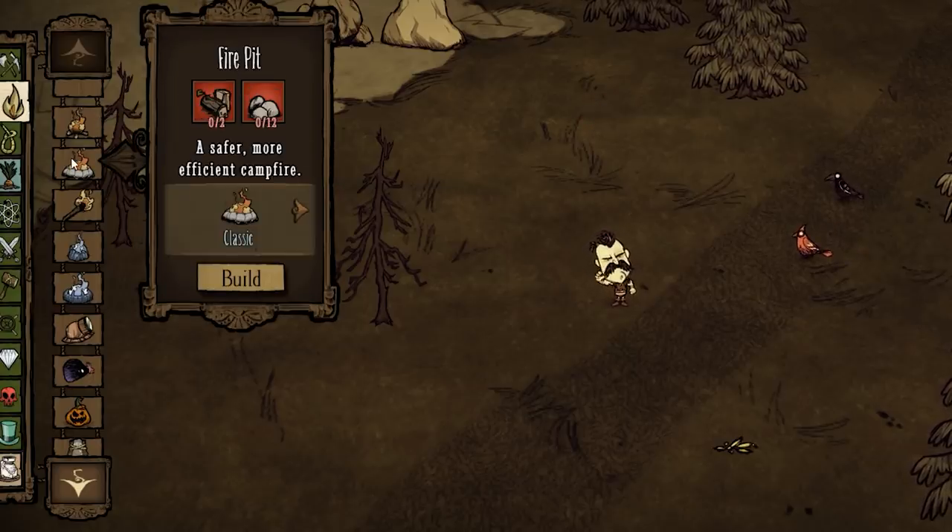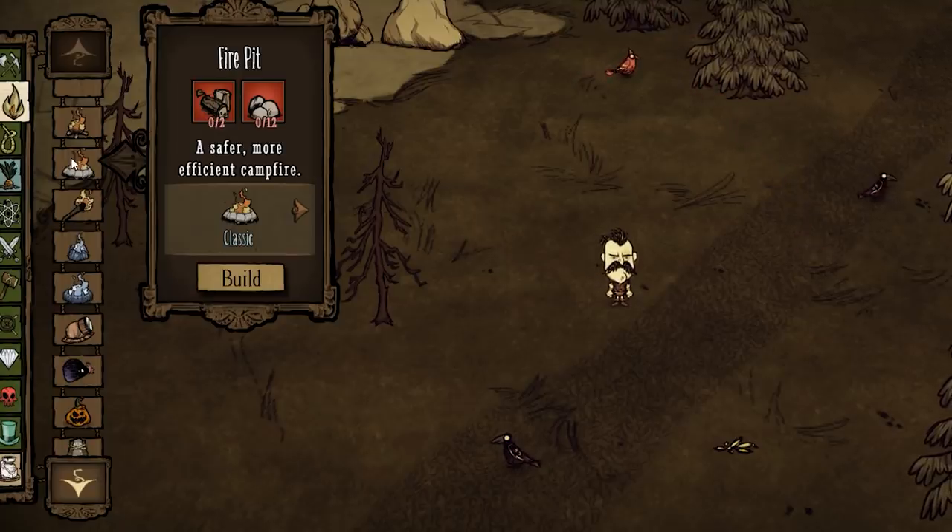Fire pit. So this is a pretty normal item you'll see in the middle of every base. People just put one in the middle there and then fuel it up at night when you need to cook something. Any fuel you put in it compared to the campfire is going to last twice as long. Generally people will put one in the middle of the base so that they can warm up at night during winter. There are faster ways to warm up — you're going to want at least two of them if you're going to sit next to fire pits so you can warm up faster.